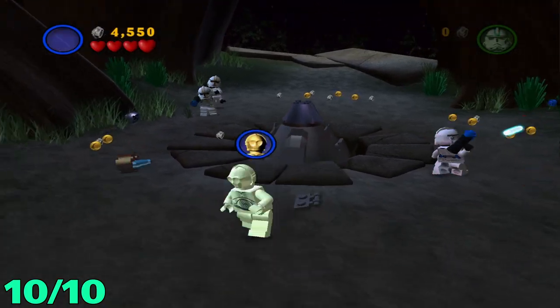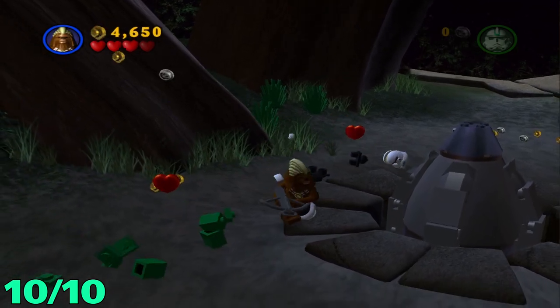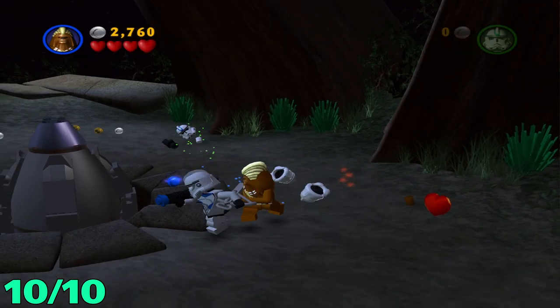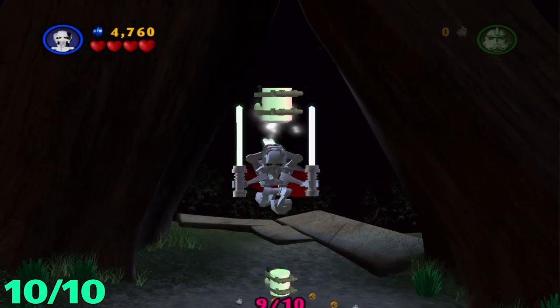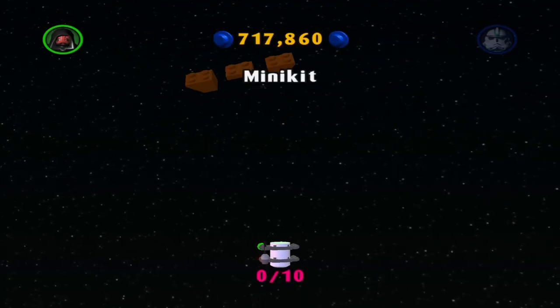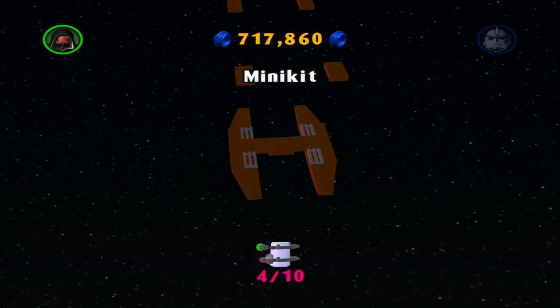For the final minikit, right after killing these guys, in this final area where you have to use the Force on the ship to bring it higher up, you're gonna want to switch to a high jumping character, jump on top of the point, and just double jump and you'll get number ten. And here is the minikit build! If you enjoyed this video or found it helpful, please feel free to leave a like, comment, and subscribe. Thank you for watching.